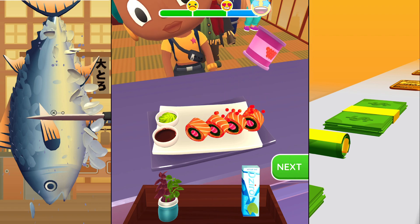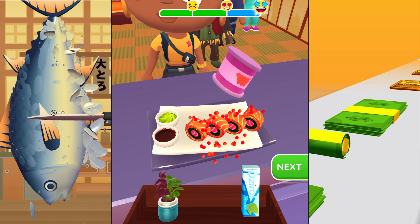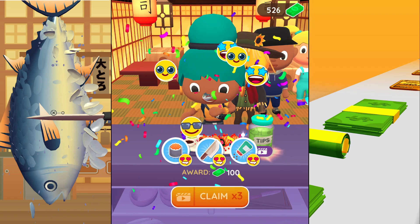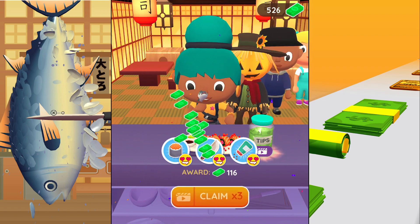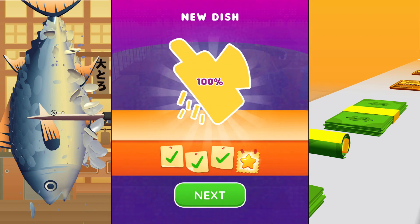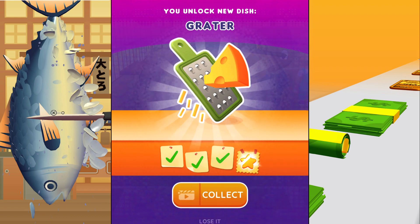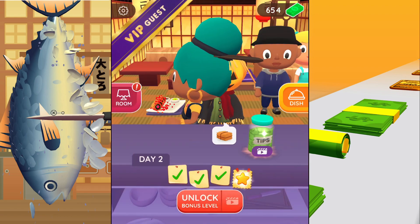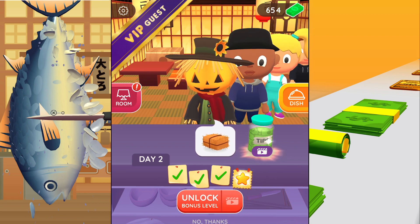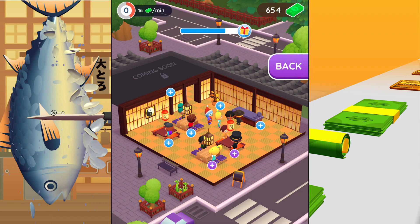That sushi roll looks really good and I'm gonna unlock this decoration. Wow, I am loving this dish, this is looking so pretty. Here we go, she's happy, she's gonna give me some more cash. Moving on — the game is pretty simple, you don't really have to do much, it's more like enjoying the game. I don't know what I'm gonna make for you so I'm gonna swipe you out — you're not the one I wanted to serve.